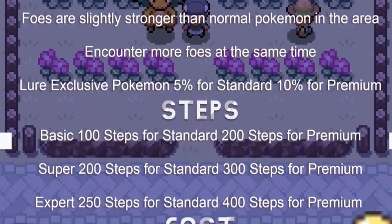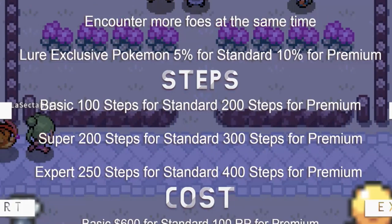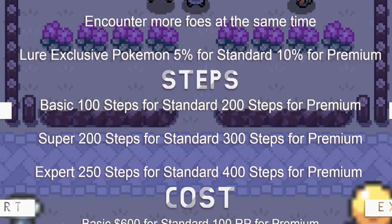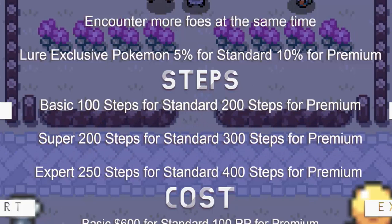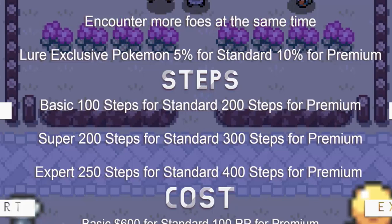They also range in strength. Basic lures are 100 steps for a standard but 200 steps for a premium basic lure. Super lures are 200 steps for a standard or 300 steps for a premium super lure. Expert is 250 steps for a standard or 400 steps for a premium expert lure.